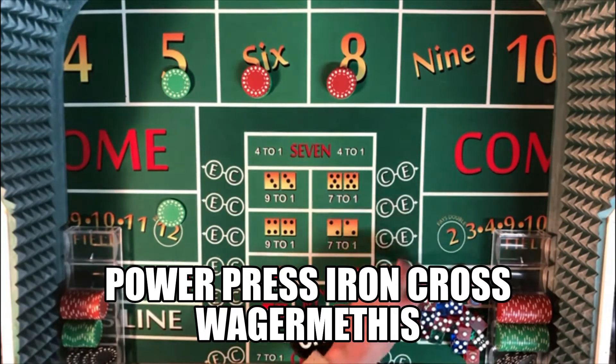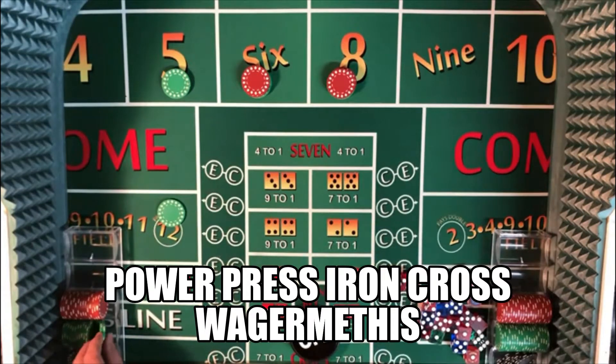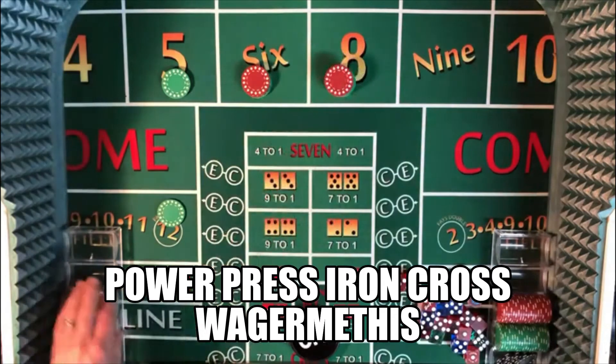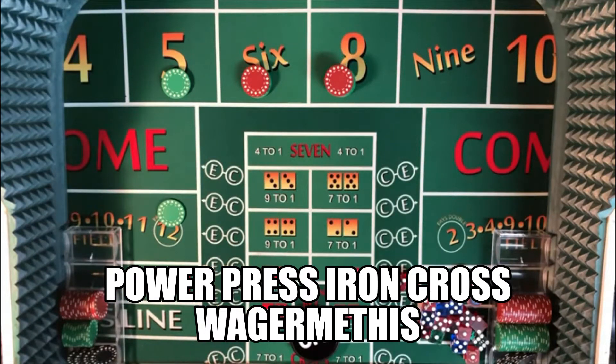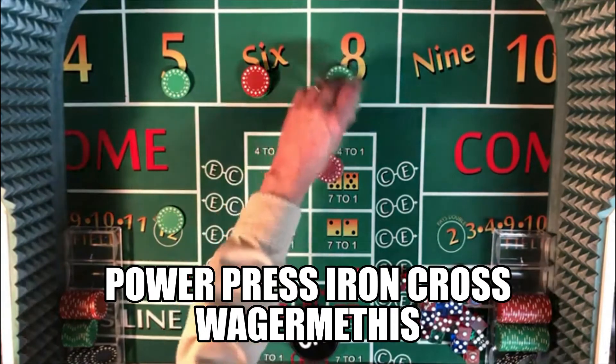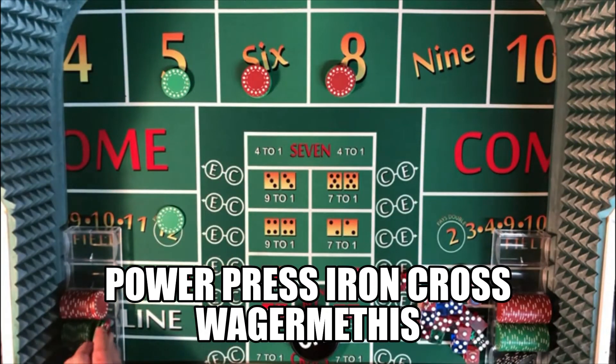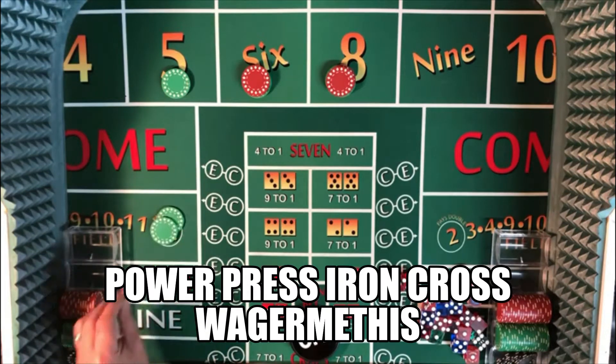So if we throw an eight, we would power press that up — it'd be a $70 payout — and that would get you up to four units. Once you get up to four units, that's the max. Your field bet is always one-third of your place bets. So if we have $170 in place bets, then it would be one-third, basically a $60 field bet once you've got the system rolling.